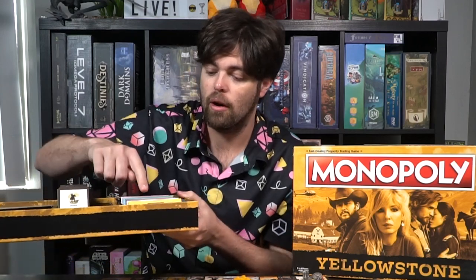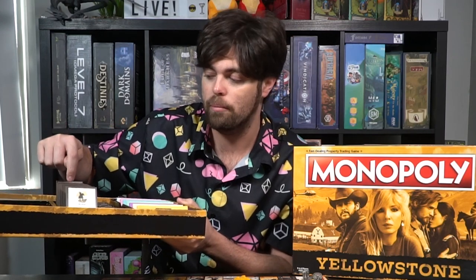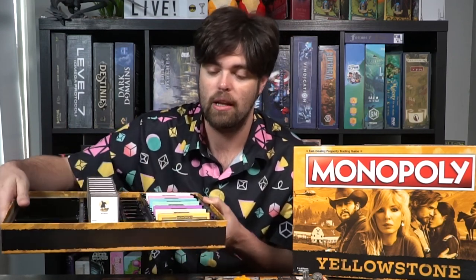You'll get two $500s, four $100s, one $50, one $20, two $10s, one $5, and five $1s. The rest of the money is set aside in the box. The box comes with an insert indicating all the different types of currency as well as each of the different locations you can purchase in the game, all nicely organized in the insert.